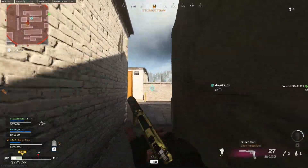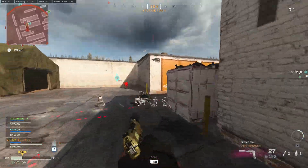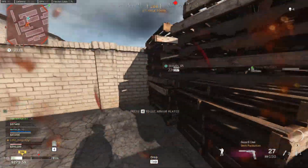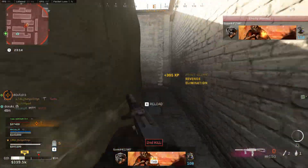So yeah, the MAC-10 is the close-range powerhouse in Warzone. If you get in those very close ranges, you can just spray people down — you hose bullets at them. It does lag behind in terms of time to kill up close compared to some of the number one weapons on this list, but it is still a fantastic close-range option, really easy to use, and you just absolutely hose bullets at people.